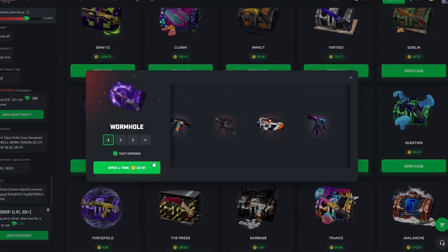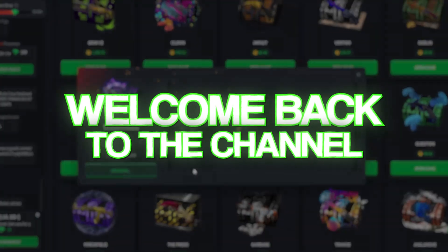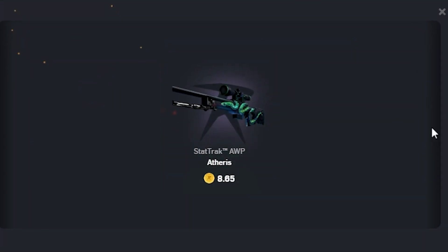It wouldn't be right if we didn't try and pull a butterfly knife from this case. $52 opening. Welcome back to the channel. Let's see if we can pull something good. I don't think that's worth very much. $8. Okay.